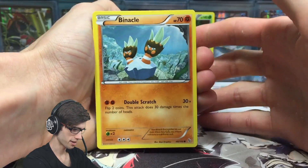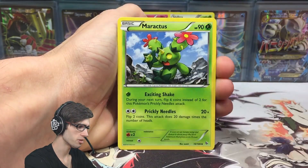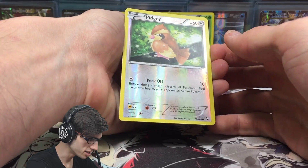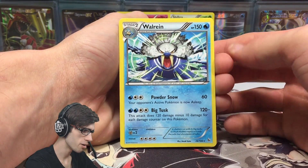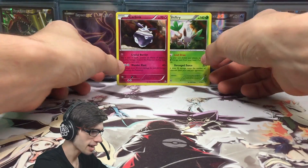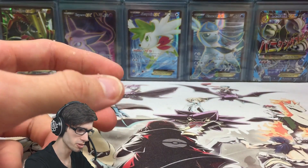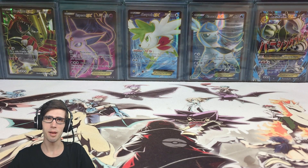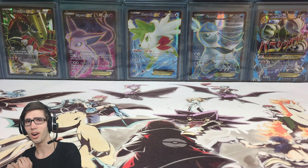Alrighty, so this final pack here we have a Binacle, Stunky, Scraggy, Skrelp, Buizel, Maractus, Nuzleaf, Croconaw, a Reverse Holo Pidgey which is just a common, and a Walrein Regular Rare with 150 HP with Powder Snow and Big Tusk. Our recap for today is just the Carbink Holo and the Shiftry Holo - so not too bad, two pulls out of five packs. Quality wasn't there but that's okay, let's head over to TCGO in the Amity After Show to see if we can get some better pulls. I'll catch you guys on the flip.